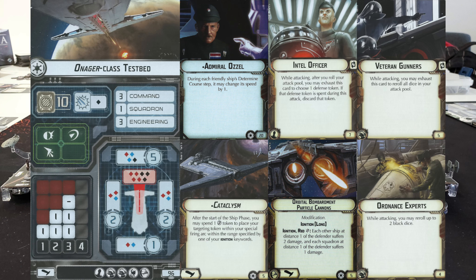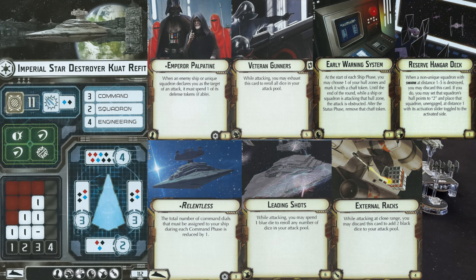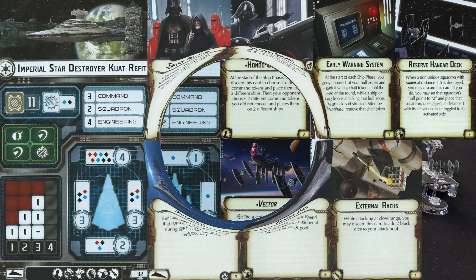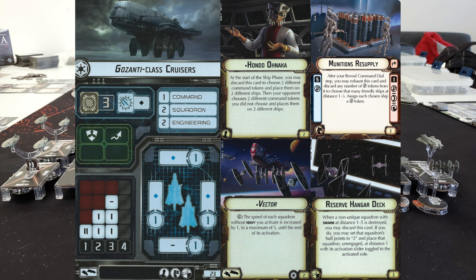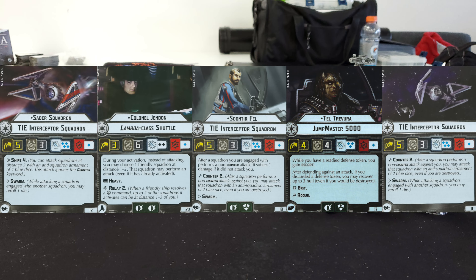For the Imperials, we have Admiral Ozzel on an Onager Testbed with the Cataclysm title, Intel Officer, Ordnance Experts, Veteran Gunners, and Orbital Bombardment Cannon; a Kuat with Relentless, Emperor Palpatine, Veteran Gunners, Reserve Hangar Deck, Early Warning System, Leading Shots, and External Racks; and a Ghizanti Cruiser with Hondo Anaka, the Vector title, Munitions Resupply, and Reserve Hangar Deck. For squadrons, the Imperials have Saber Squadron, Tel Travura, Soontir Fel, Colonel Gendin, and a TIE Interceptor Squadron.